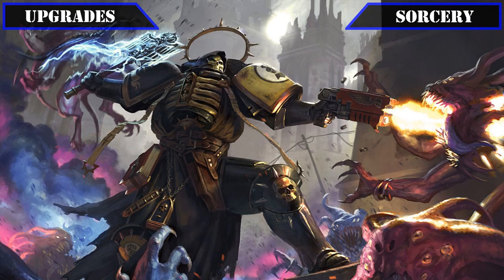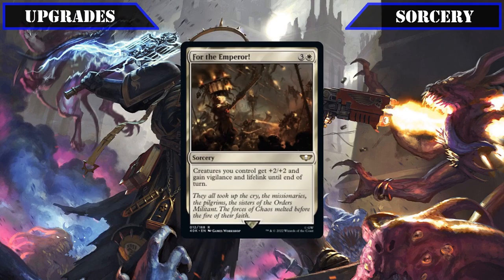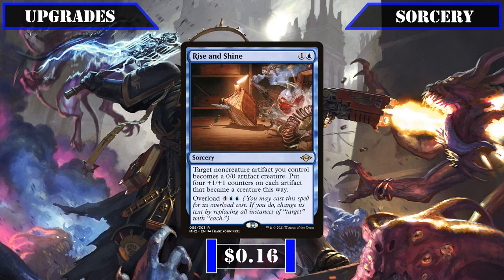With our creatures covered, our next upgrade comes in the sorcery slot, where we'll be axing For the Emperor — an okay overrun-style effect, but our lack of life gain payoffs and easy access to AoE vigilance already make it less useful in this build — and giving its spot to Rise and Shine, which we can overload to permanently turn all our clue tokens as well as our rocks and other utility artifacts into 4/4s, potentially creating an instant army out of nowhere if we've been stockpiling our clues.